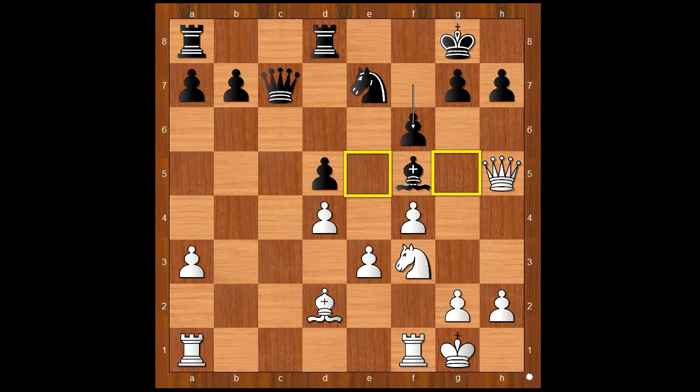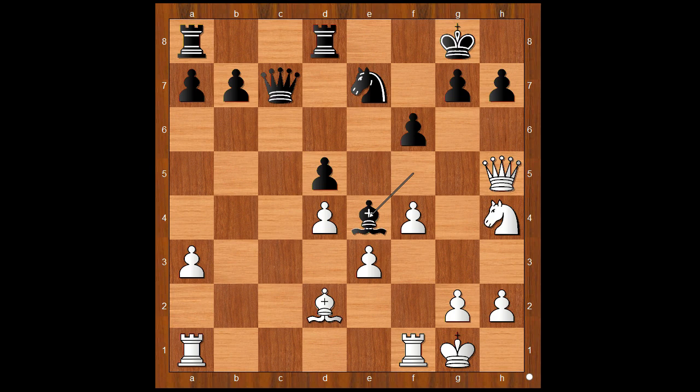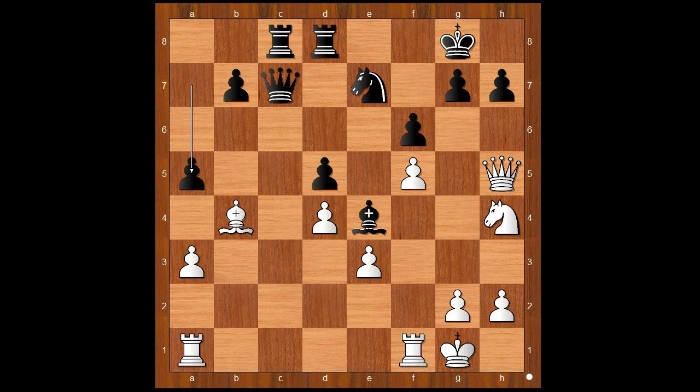Bishop to d2, f6, taking away e5 and g5 from the white knight. Knight to h4, bishop to e4, f5, rook from a to c8, bishop to b4, attacking the knight, a5, bishop takes knight, queen takes knight, white to move.